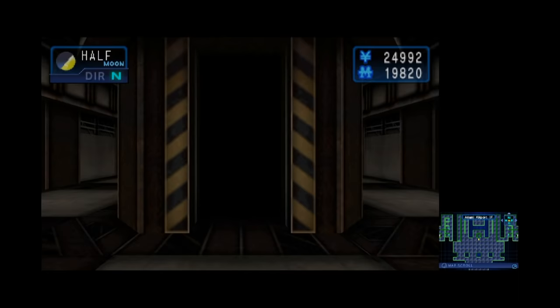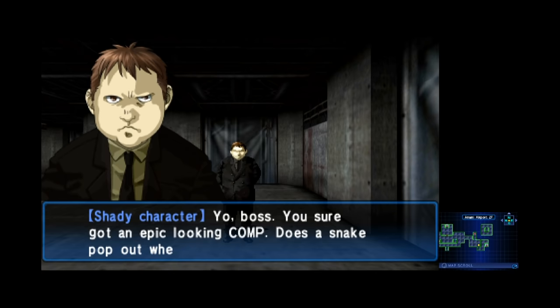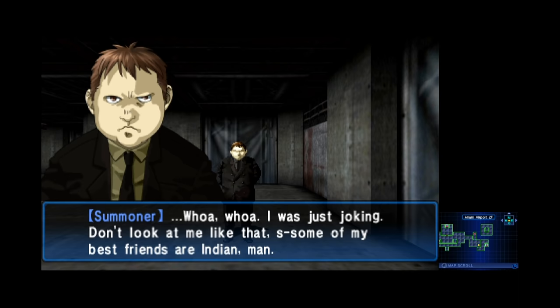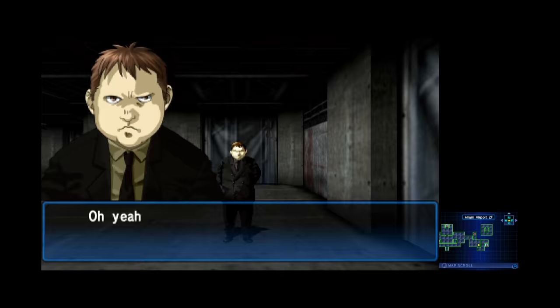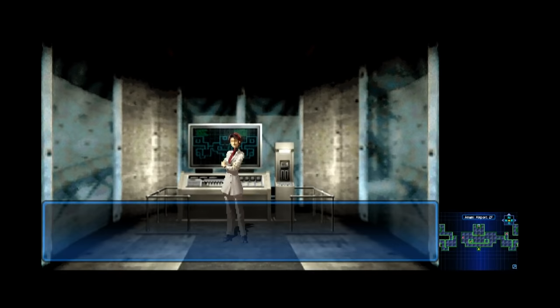You start out the quest by trying to manually disable locks to get deeper access to the building, which takes you on a little hunt across most of the building's floors. As you explore, you'll meet other summoners, most of whom are passive-aggressive or outright mean. Judah's a master summoner, and you can basically give them lectures if you want, which teach you things about the demon loyalty system. But because these guys are so mean, I just flat out refused to give them hints, which meant I missed out on some important information — but at least I kept my dignity.